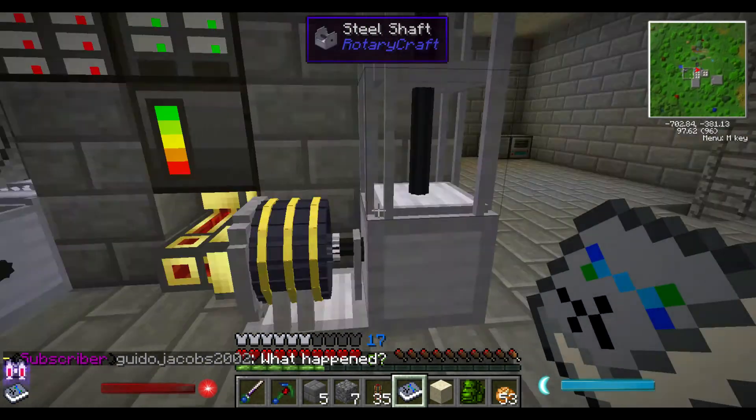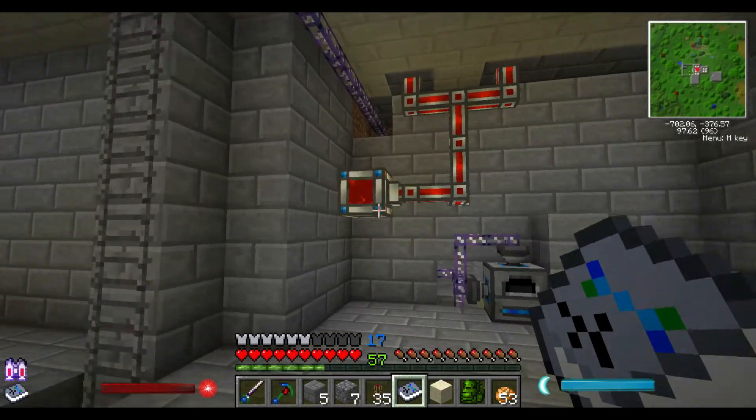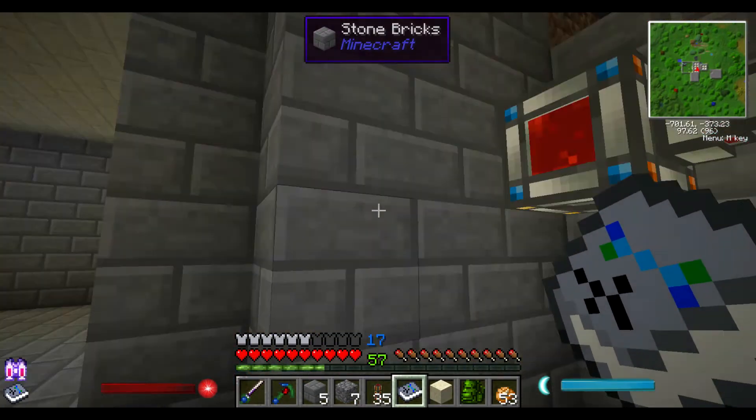Things like our fermenter, which still only require 1 kilowatt — a DC electric engine will still work just fine. So now what we need to do is worry about getting the power over here to these machines.